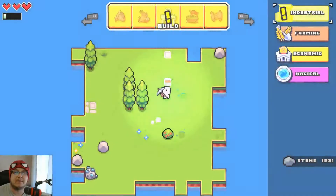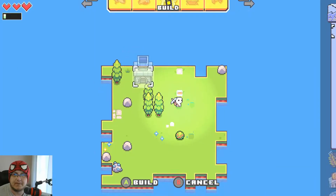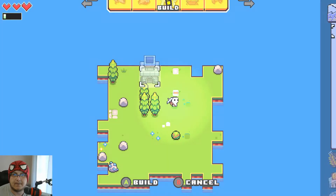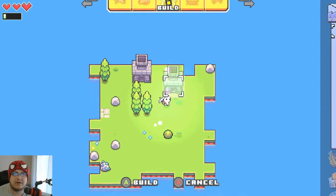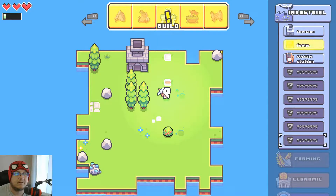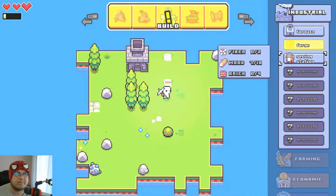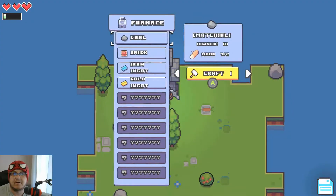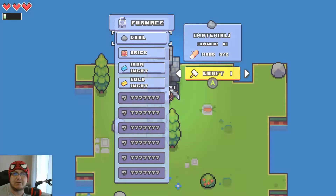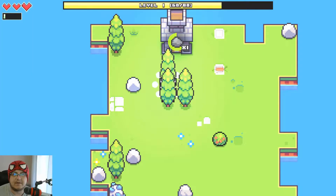Do we have enough stuff to build here? We have enough — we got a furnace. I guess I'll put it there. Do we have a forge yet? I do want a forge. What do I need? Iron ingot and brick. Selling station — I can't do that yet. We need coal for that. Let's get these out of the way.